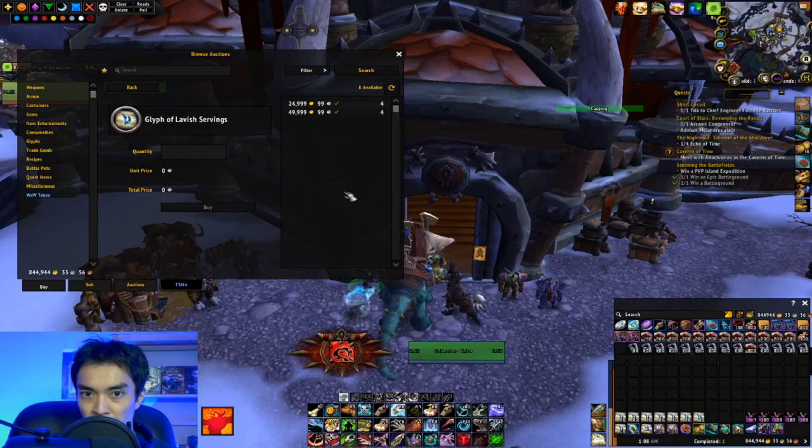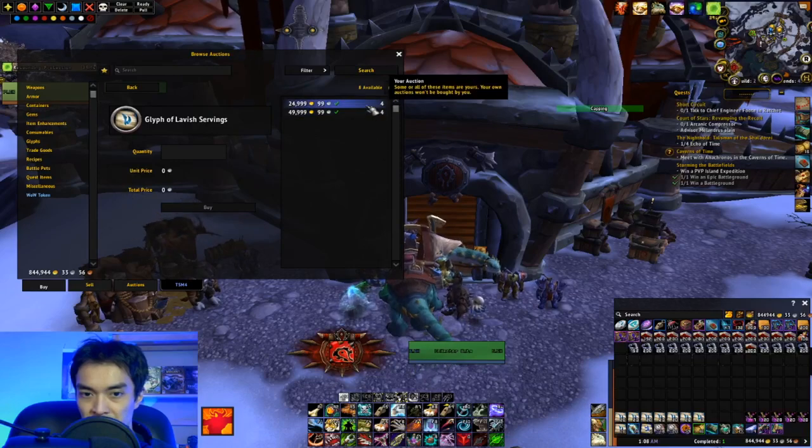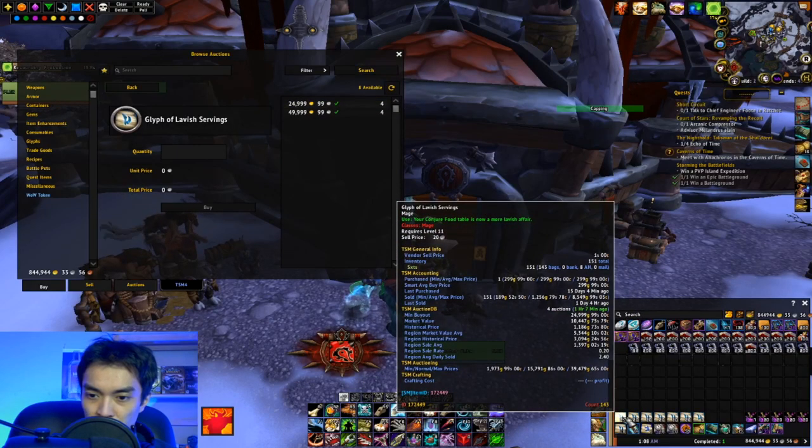I did have four listed at 50k and four listed at 25k as well, just to lower the price point a little bit to entice more buyers. 25k for this glyph is actually really good as well. I'm going to see if I get any sales tomorrow and this weekend at 25k. And you can see I have actually sold quite a few of these on this realm — 151 at 1.2k average. And I can see I have 151 in my bag, so this trick lets you craft a lot. I'm just doing it on each of my scribes and stocking up on these glyphs.